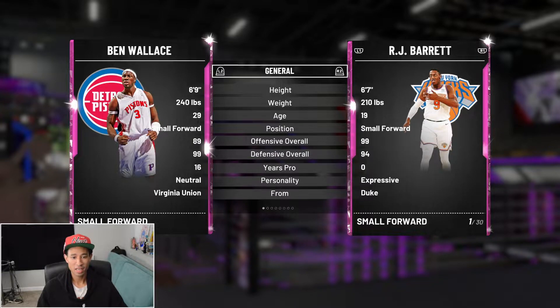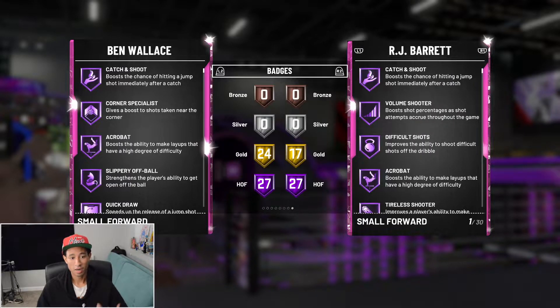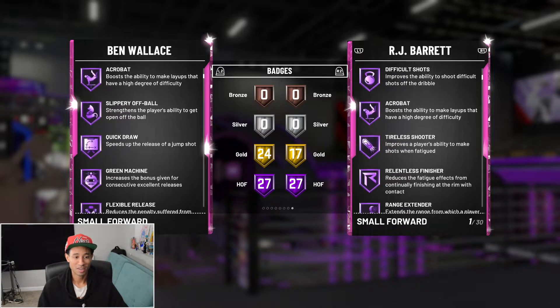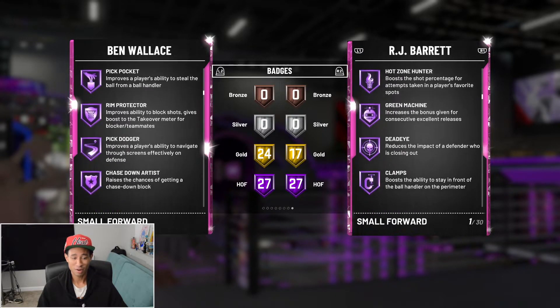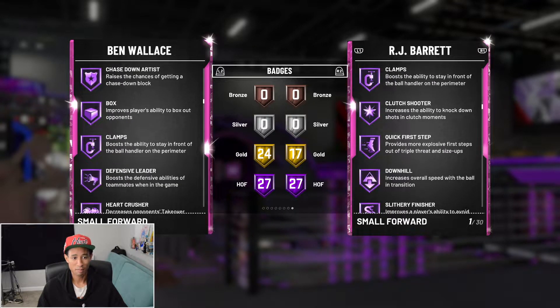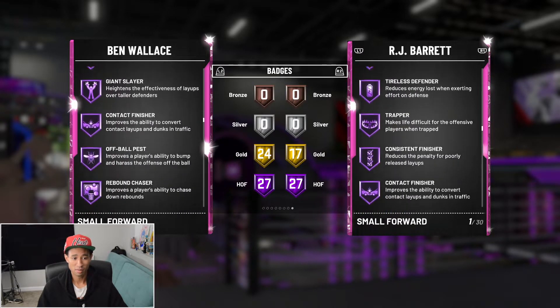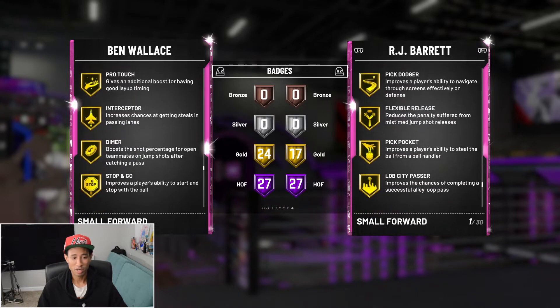He's 6'9" with an 89 offensive overall and a 99 defensive. Taking a look at his badges, he comes with Hall of Fame catch and shoot, Hall of Fame corner specialist — this is a player that could never shoot — Hall of Fame quick draw, green machine, quick first step, pickpocket, rim protector, box, clamps. So he's going to be one of the best defensive cards in the game. Defensive leader, heart crusher, intimidator — he comes with a ton of really good badges.